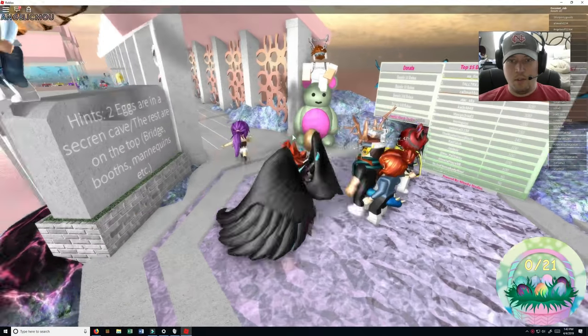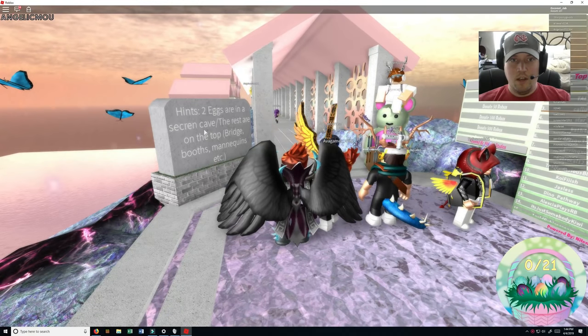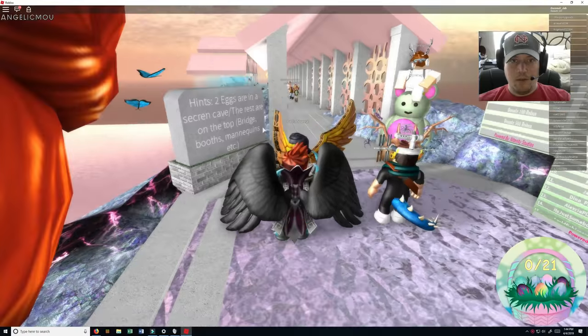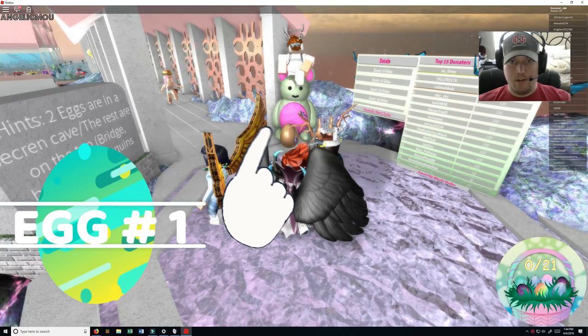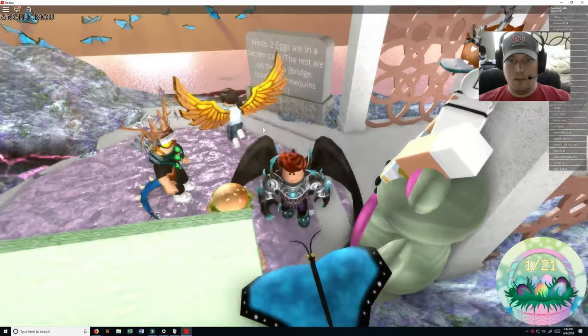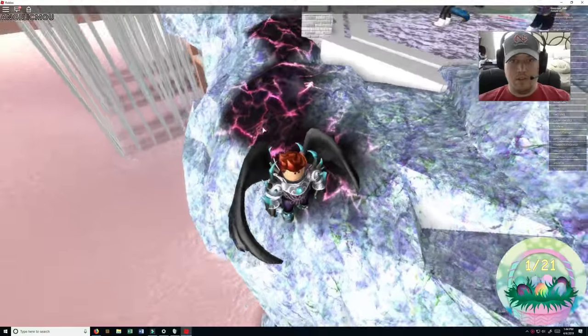We're going to go through all 21 of these eggs. There's two eggs right here. It says two eggs are in a secret cave — I think it's supposed to be a T. The rest are on the top bridge, booths, mannequins, etc. Right here in front of us, there's the first one. I think I know where the secret cave is at. It's down the side.